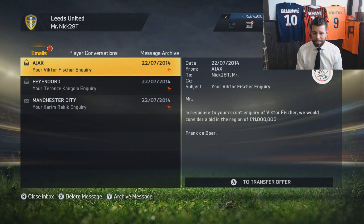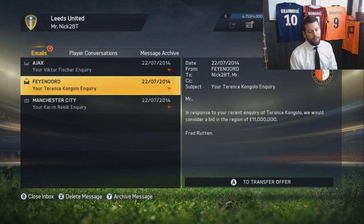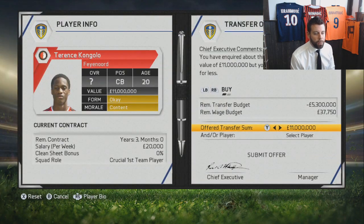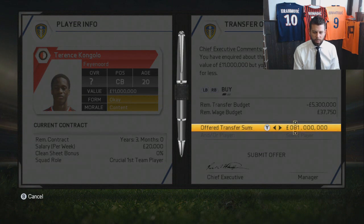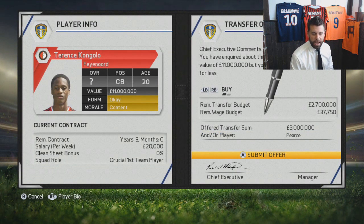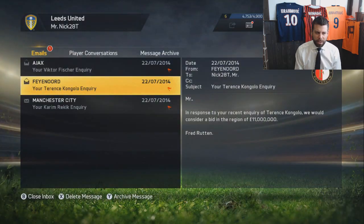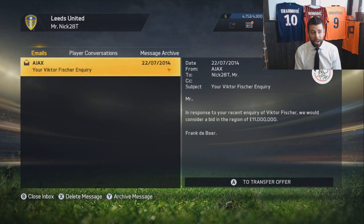Sadly Victor Fischer seems to be a lot of money — I don't think there's any way we could approach him at all at this point. Ajax knows what a good player he is. Feyenoord disappointingly also knows how good Terence Kongolo is, but I really really want this player so I'm gonna see if there's anything I can swing here. It's an absolute long shot. And as I should have expected, Kareem Rekic is not going to be moving because he was just loaned back out to PSV.